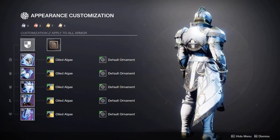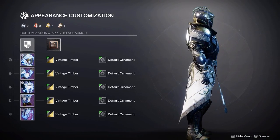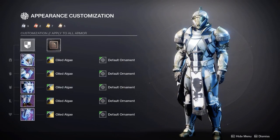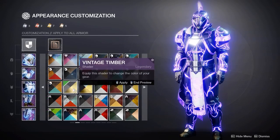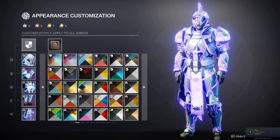Next we have Vintage Timber and also Oiled Algae — a lighter look than Vintage Timber. Both look really awesome, and the great thing about these shaders is that because of how they are, they don't really favor one glow color, so you can really put whatever glow you want on them. Here are both shaders with the Void glow — they'll just work with any glow you choose.